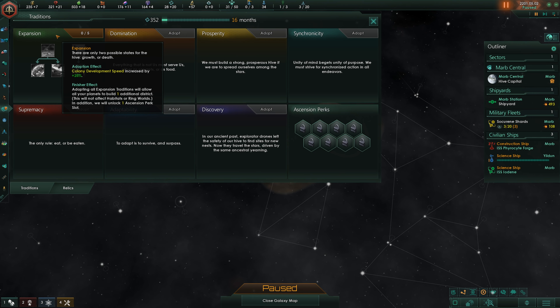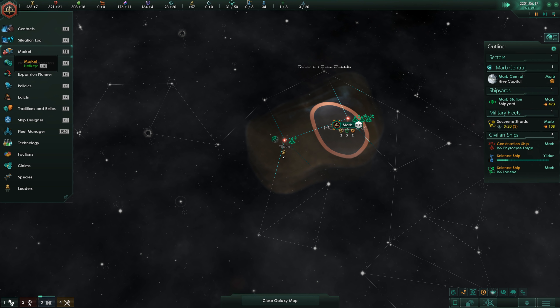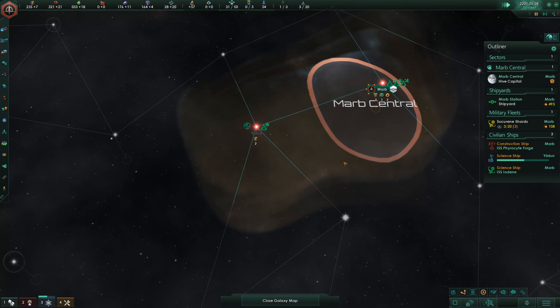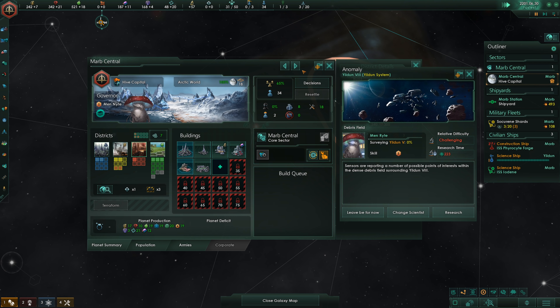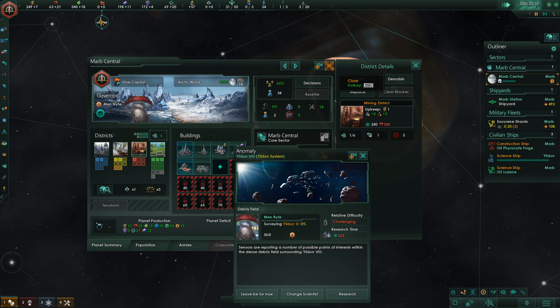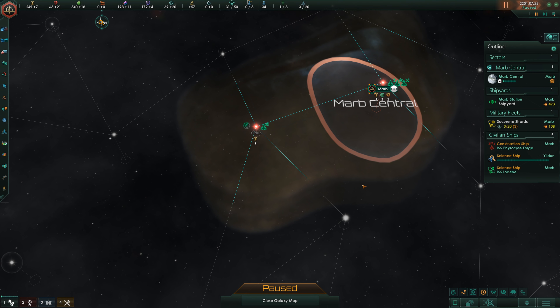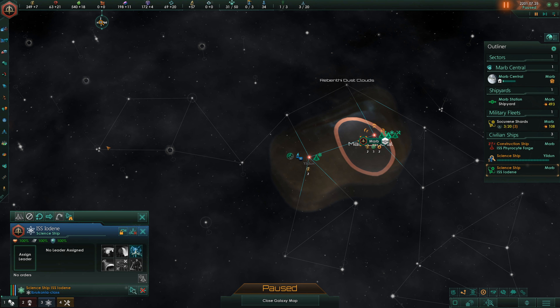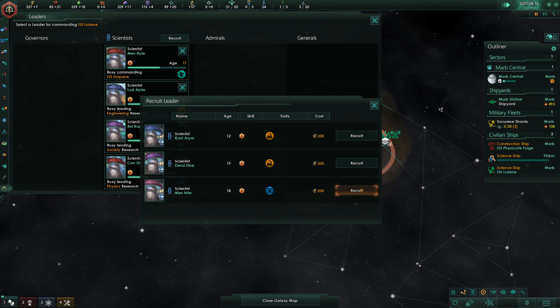Adopting everything in Expansion will also allow us to build one additional district — that might come in handy. Let's maybe build another mining district because I will need minerals early on. We got another science ship, so I can afford to wait.